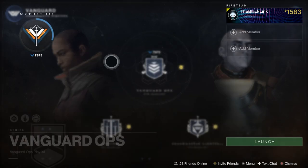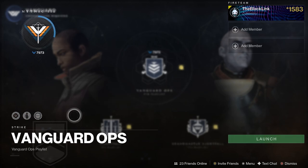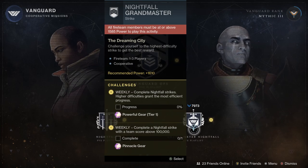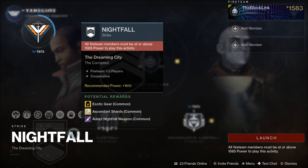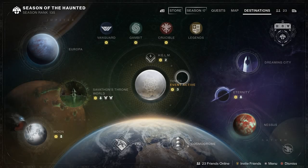Let's go ahead and take a look at the Vanguard Ops playlist modifiers. We've got Solar Singe, Grenadier, and Iron — run three of those for your Pinnacles. Grandmasters are also live this week, so make sure you go and check that out. The Corrupted as a Grandmaster strike is a little on the rough side, so make sure your team is prepared.